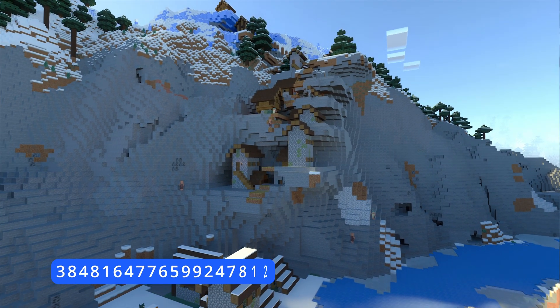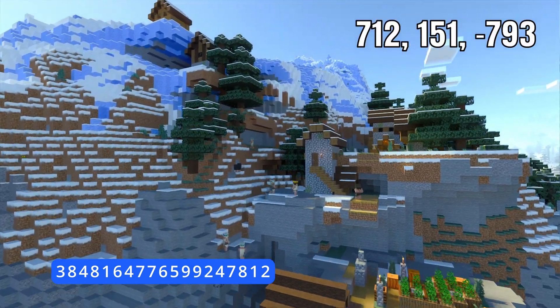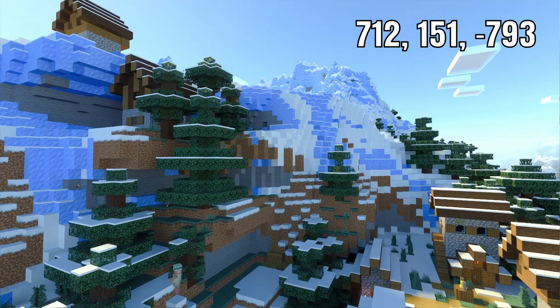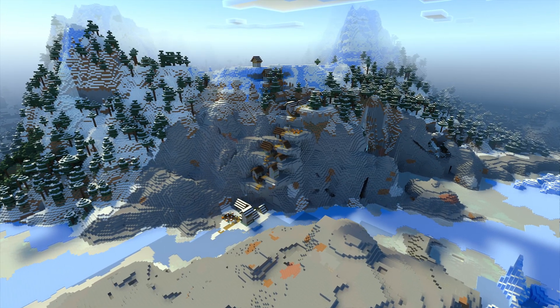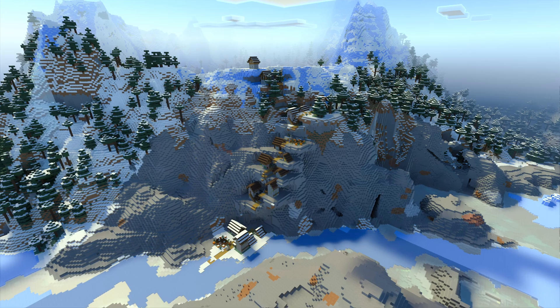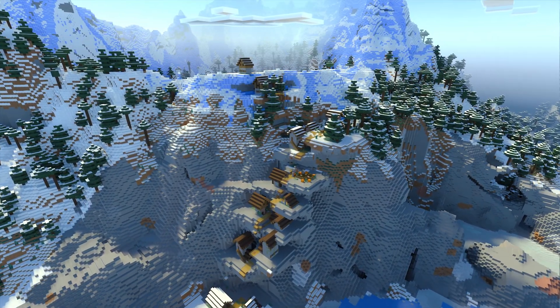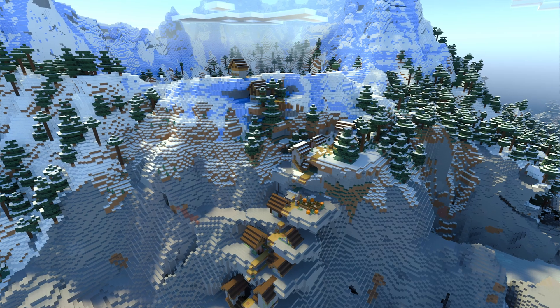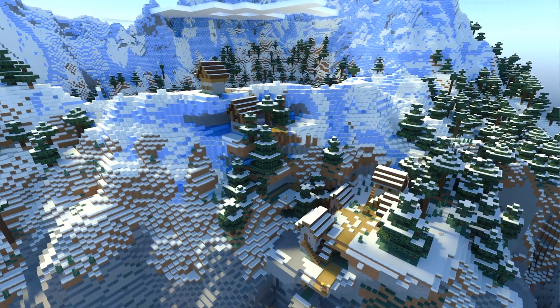Seed number two — we've got this very cool village sprawling up the side of a cliff, meandering its way up to the top of a very big snowy mountain. From a slightly further back angle you can see the village just creeping its way up there, little houses dotted up the side. A wonderful seed for those who like to explore in beautiful environments.